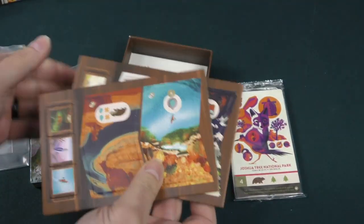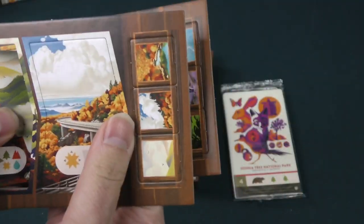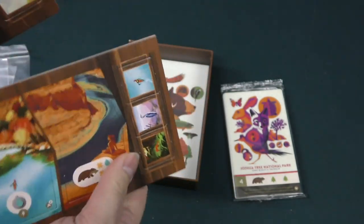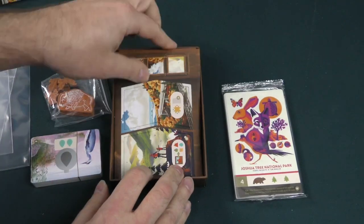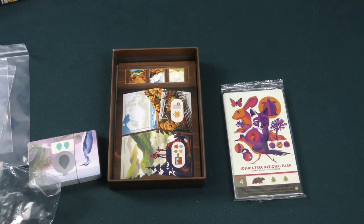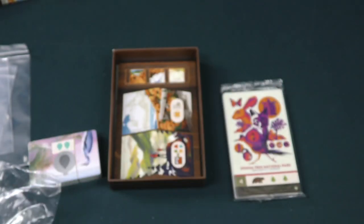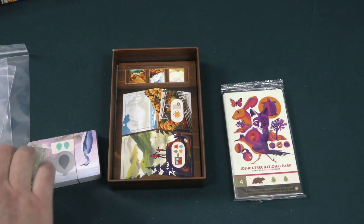First off we've got our new trail markers. These are nice cardboard trails as you would expect from the original game — the same kind of thickness and quality. Very lovely art, as is standard in the Parks games. And there's that big bison meeple, screen printed on both sides. We've got more of our little wildlife tokens there. Lovely.